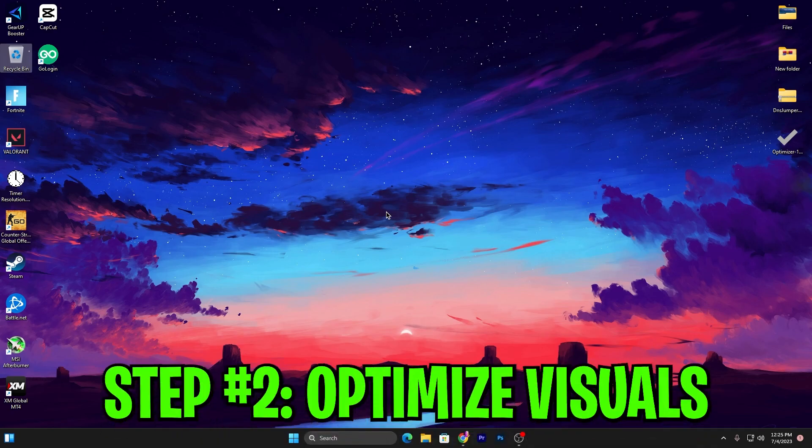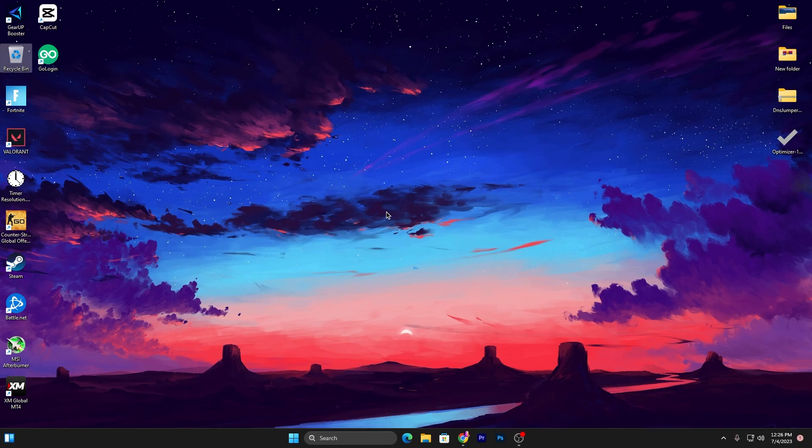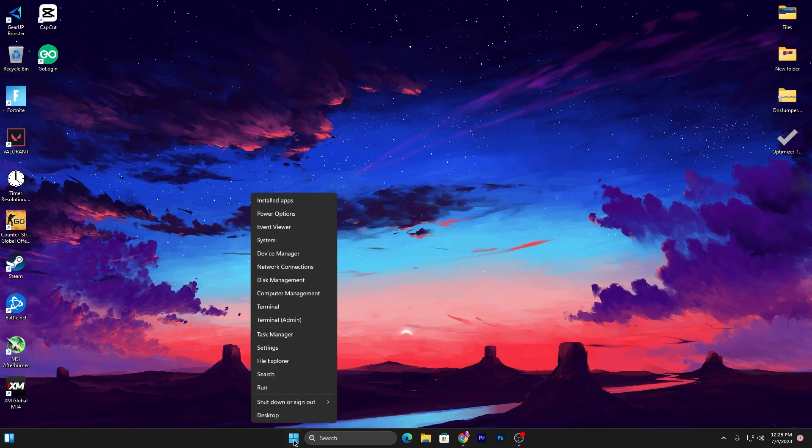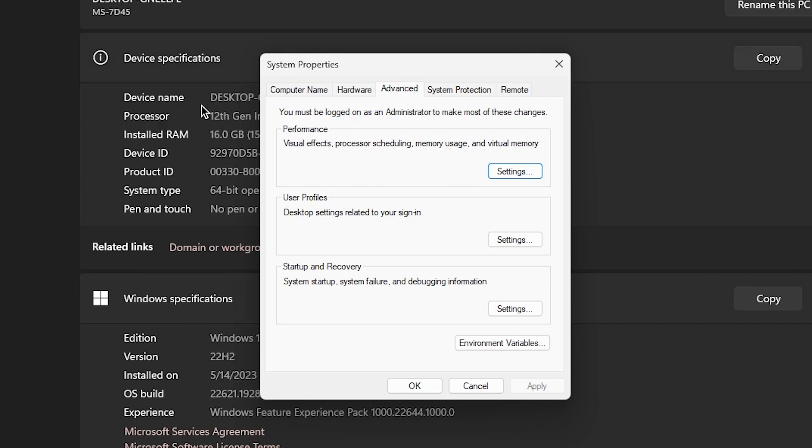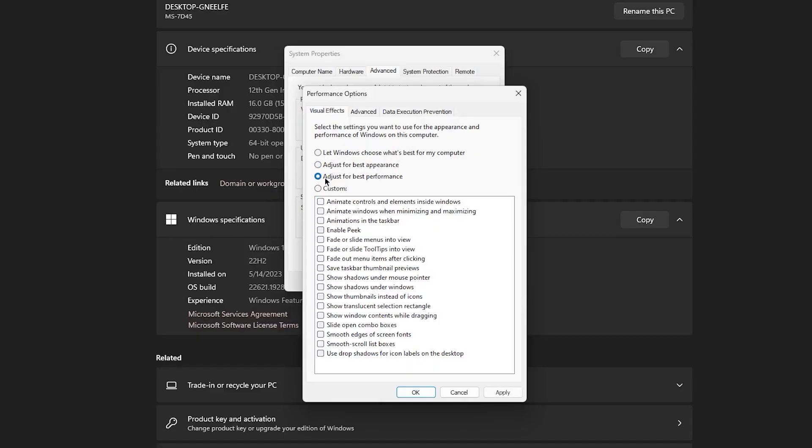In the next step, we're going to optimize Windows visual effects and disable unused services from Device Manager. Right-click the Windows Start icon, go to System, then Advanced System Settings. Under Performance Settings, select Adjust for Best Performance. Then check: Show thumbnails instead of icons, Show shadow under windows, Show shadow under mouse pointer, and Smooth edges of screen fonts. Hit Apply and click OK.